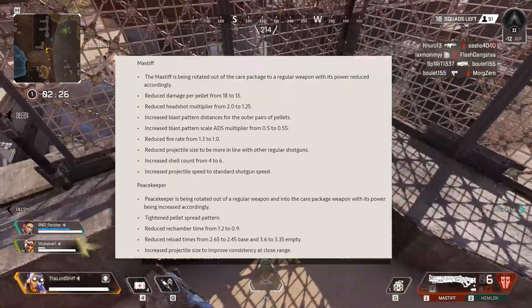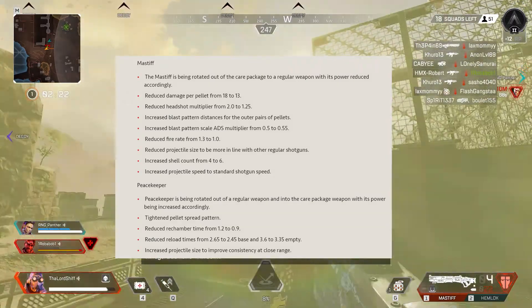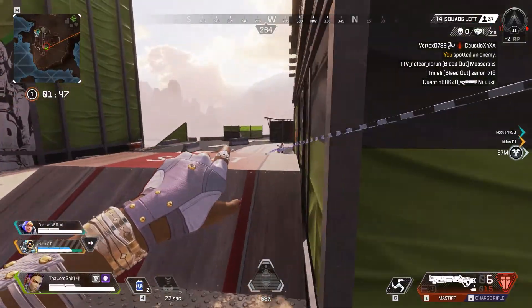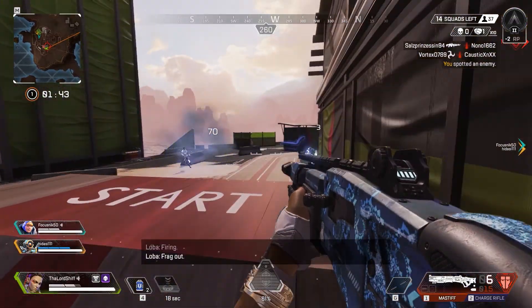The damage output of the Mastiff has dropped by 28% per shot and the fire rate has decreased by 23%. To match with the other shotguns, the total magazine size has increased to 6 shells, together with an increase in the projectile speed.